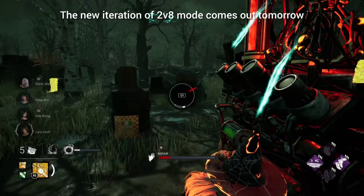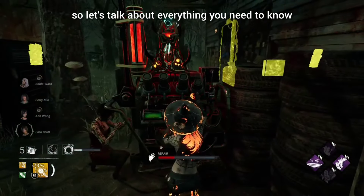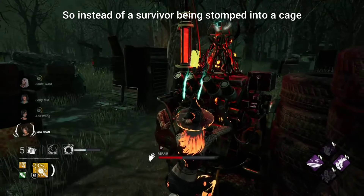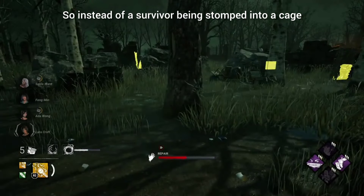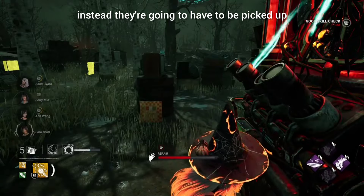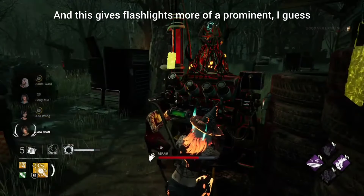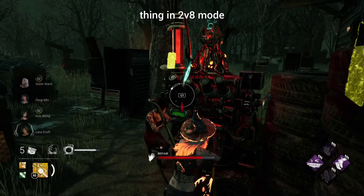The new iteration of 2v8 mode comes out tomorrow, so let's talk about everything you need to know. Starting off, we're going to talk about cages. Instead of a survivor being stomped into a cage, they're going to have to be picked up, which gives flashlights more of a prominent role in 2v8 mode.